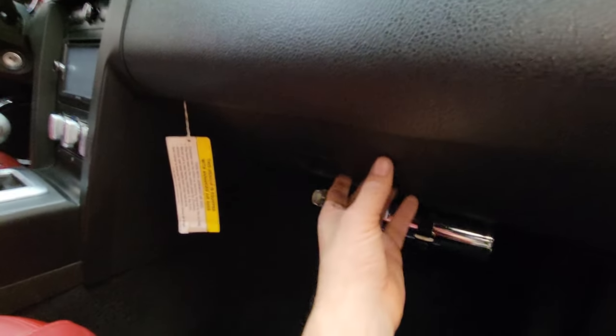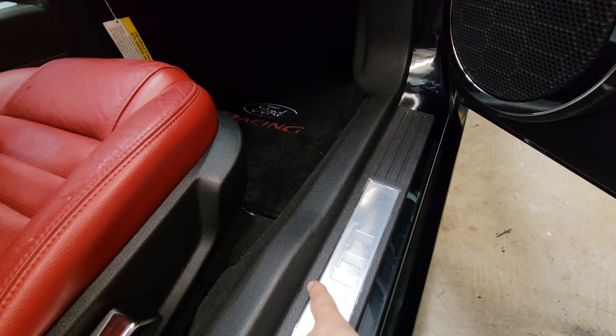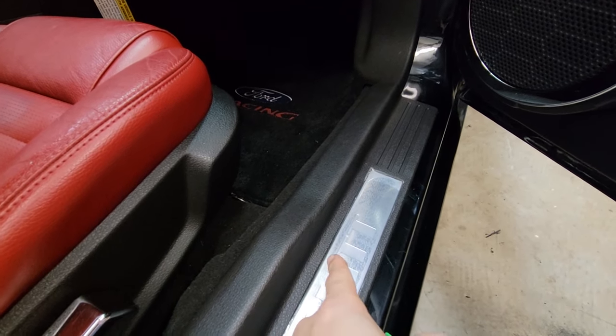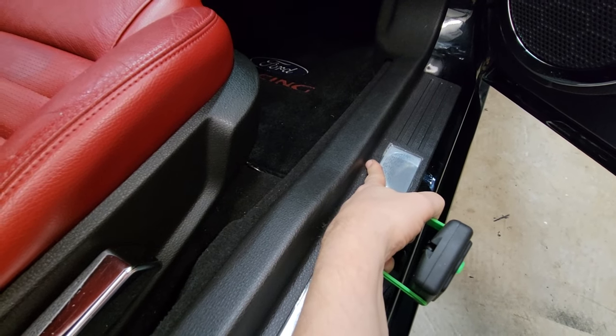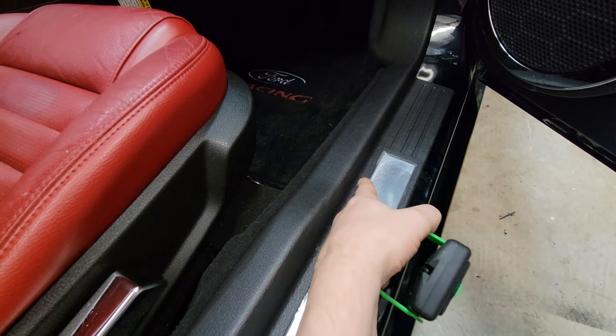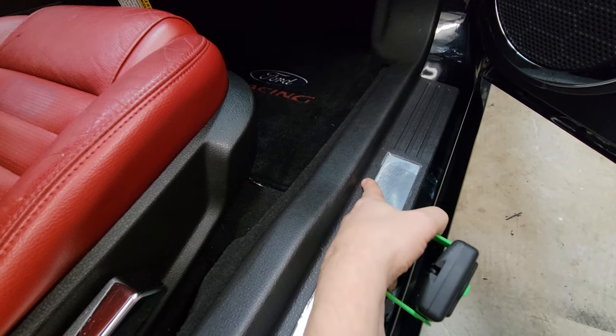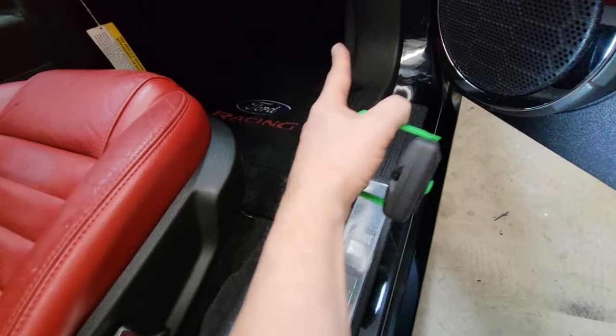These S197s are not equipped with a trunk button. I installed one — a ground wire to the back and then you hook it to the white and pink wire in the harness under here. On 08 and later models, the wiring color may change so you'd have to research it. But it's an easy fix: two wires and a two-prong button.